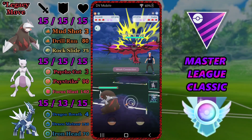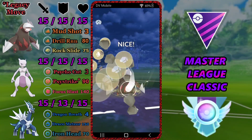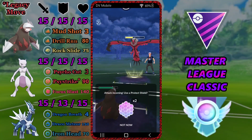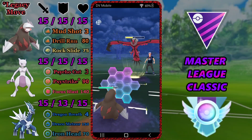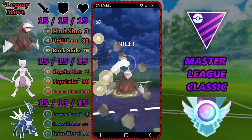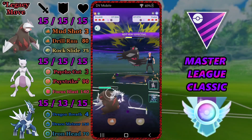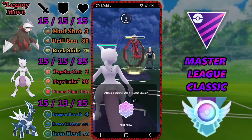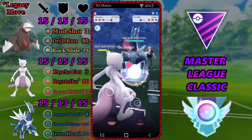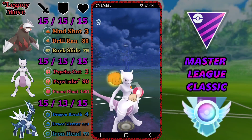In the first matchup we pull a Yveltal lead, which is a tough lead because it does so well against our Mewtwo. We stay in and throw Rock Slides — over 50% damage, so the second Rock Slide threatens a KO. We swap to Mewtwo and make a questionable decision to try and catch a Focus Blast. And we actually catch it — we are out here pulling some pro moves, catching a Focus Blast on Mewtwo. We're going to get to our own Focus Blast.